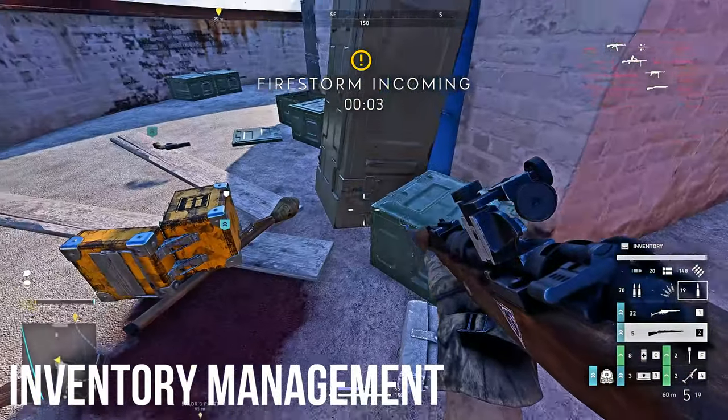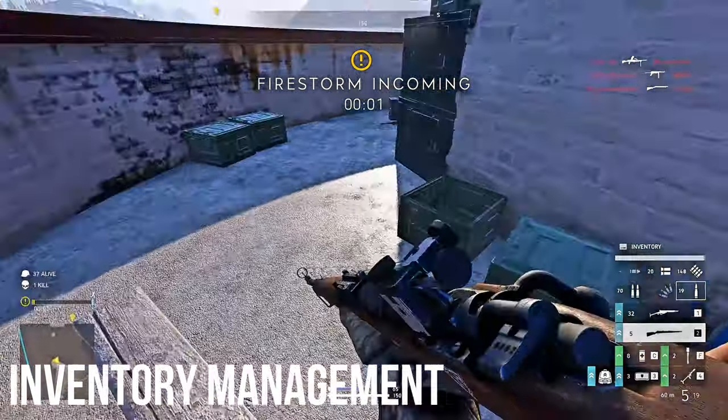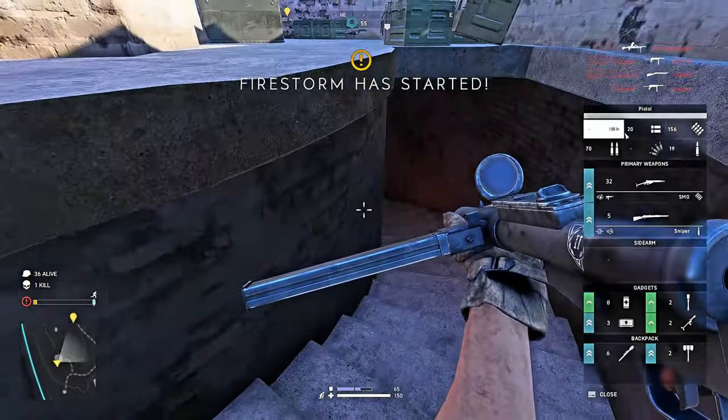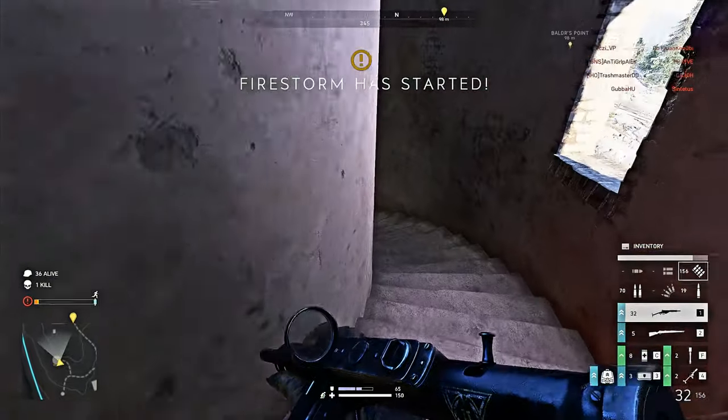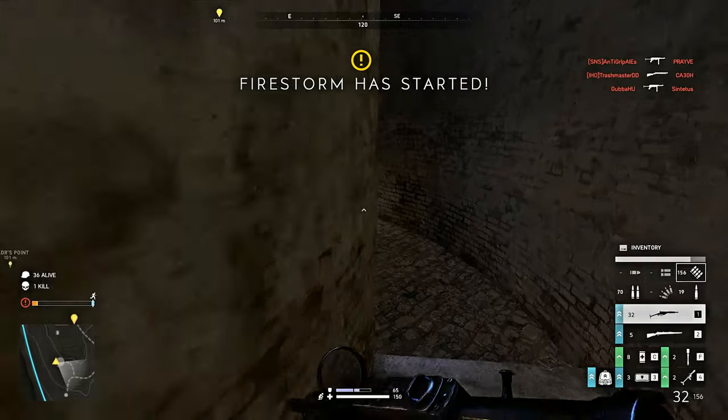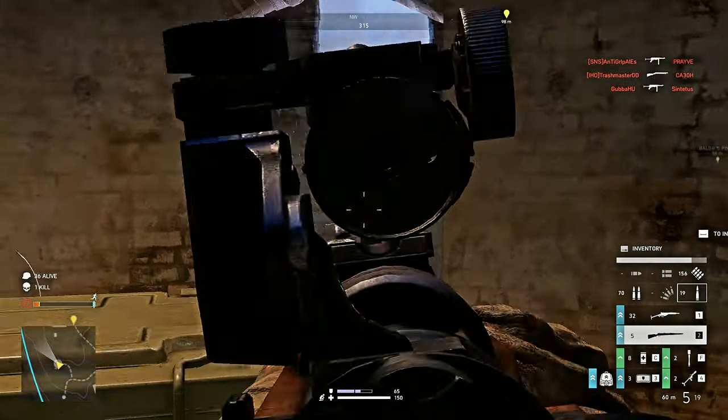In your inventory, you can double right-click to drop all the ammo of a certain type that you don't need. However, this won't work when you're reloading a weapon, so you need to wait for that animation to finish first. Also, try to keep your armor plates to one certain location — for me, I always try to keep it to my number three key.